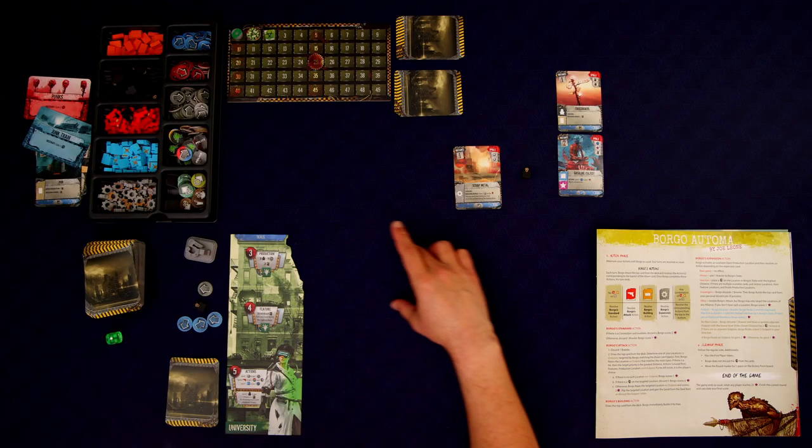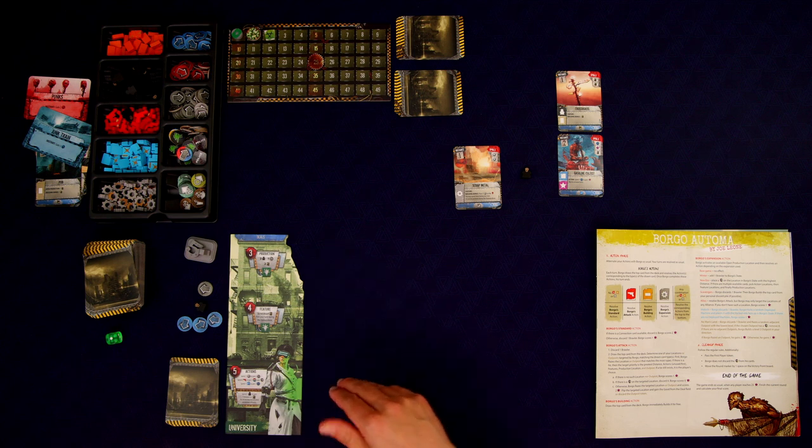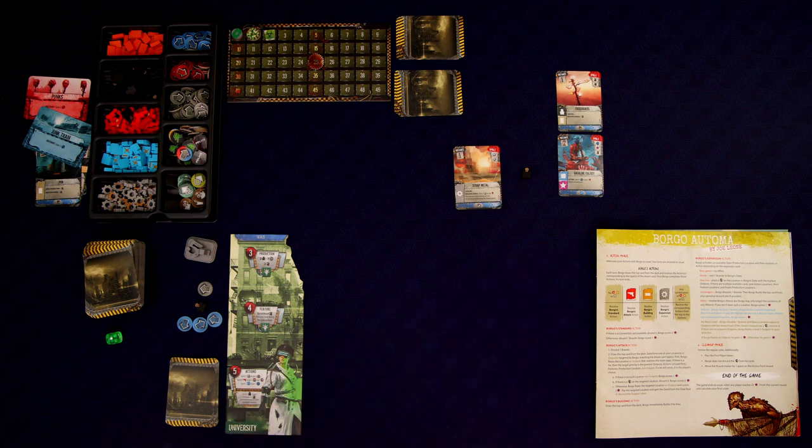We got a gear symbol. When Borgo draws a gear symbol, the first thing he's going to do is try to use one of our open production buildings. There are two different types of production buildings: open and closed. We don't have any production buildings at the moment, so he can't do that. If we had one, he would use it — he would gain a brawler and we would also gain a worker. That's really bad, so we're going to try to avoid building any open production buildings if we can.